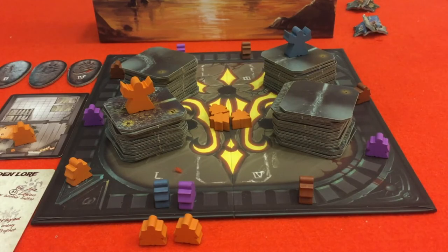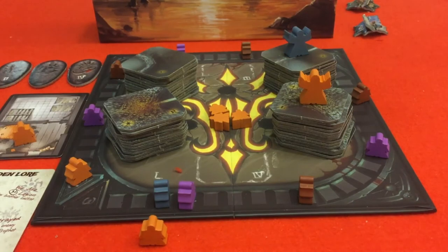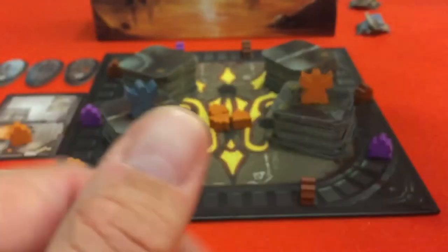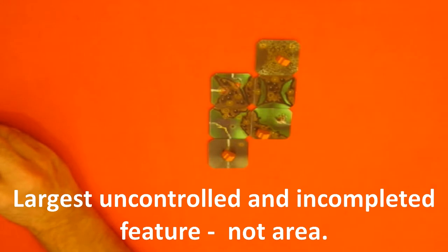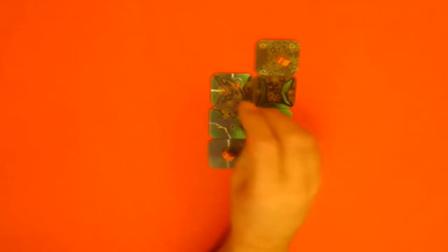Next round we choose another tile. There are no districts, so we take this ley line here, place it, and deploy a cultist to take control of it. No detectives, so straight to the scholar — the scholar takes the tile we actually wanted, research value of three, which gets discarded. The assistant moves three spaces, which means an occultist gets deployed. He gets deployed in the largest uncontrolled incomplete area — the only remaining ones are single-tile areas, so we put him here out of the way.